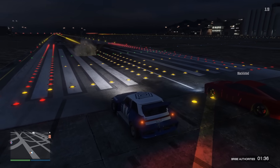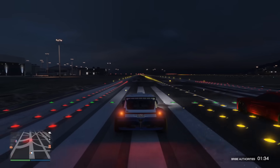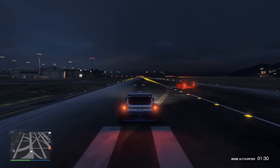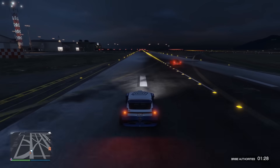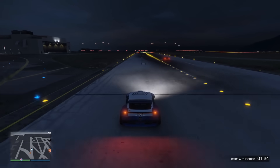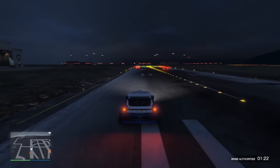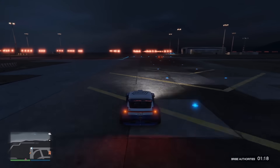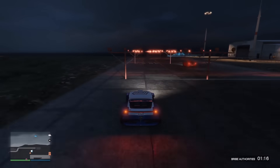Then we did one against the new Buffalo EVX, which is also an HSW electric car, and he smoked the hell out of me. I thought to myself: did I get a Walmart HSW upgrade? Because there is just no possible way that an HSW sports car could get beat this badly by an HSW muscle car. The Buffalo EVX has a top speed that is a little bit better than the La Coureuse, but there is no way the margin is that big.